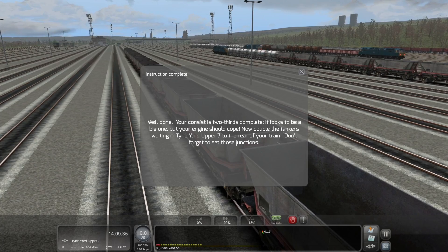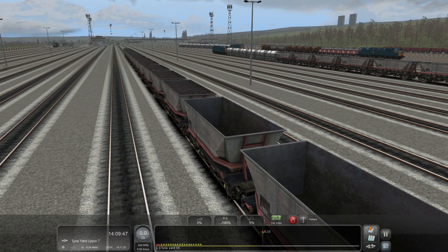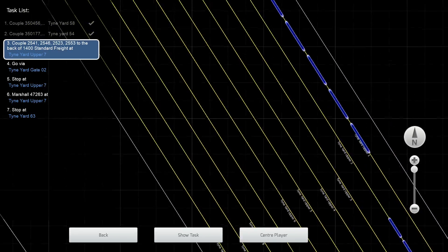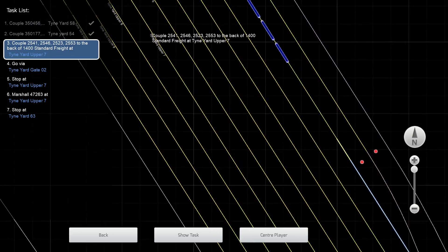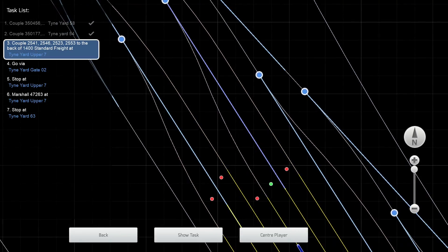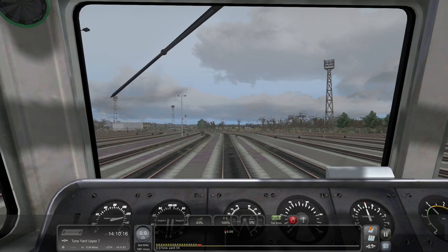Well done — your consist is two-thirds complete. It looks to be a big one, but your engine should cope. Now couple the tankers waiting in Tyne Yard Upper 7 to the rear of your train. Don't forget to set those junctions. I've already set all the junctions ahead because I am a forward thinker, so all the junctions are set — let's just go forward.